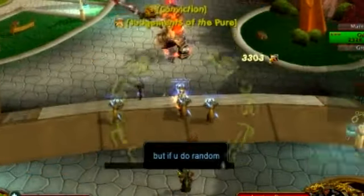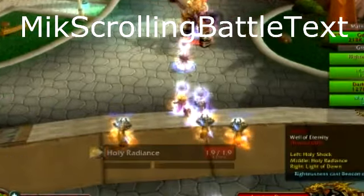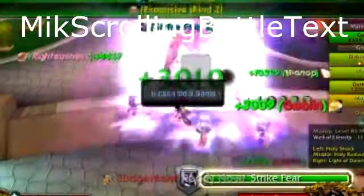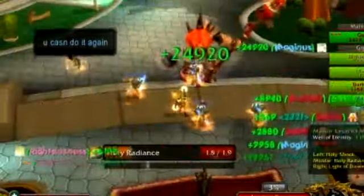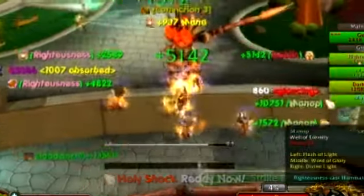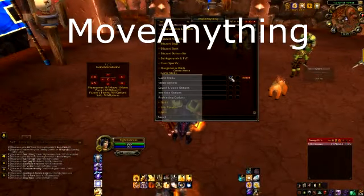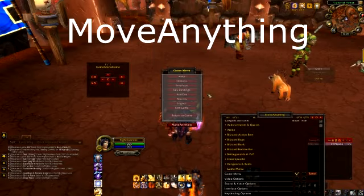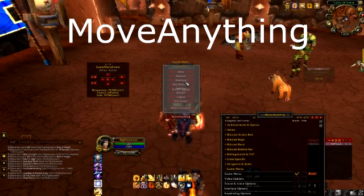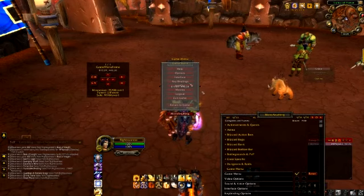I guarantee that almost anyone who sees my WoW videos wants to know what add-on makes the combat text scroll so neatly in the middle of my screen. The answer is Mik Scrolling Battle Text, or MSBT. This add-on scrolls your combat text so that you can see it easily — it doesn't clutter very much and it makes life nice and easy. Then it's on to Move Anything. Move Anything does what its name suggests — it lets you move and resize anything you want. This is the add-on I use to get that crazy large target cast bar that so many people love.